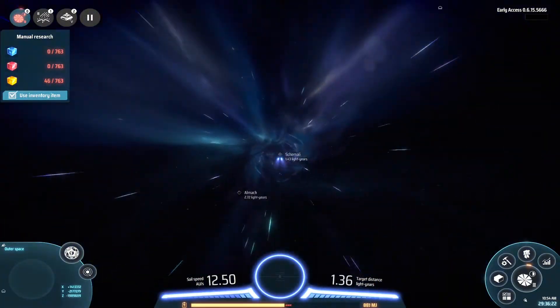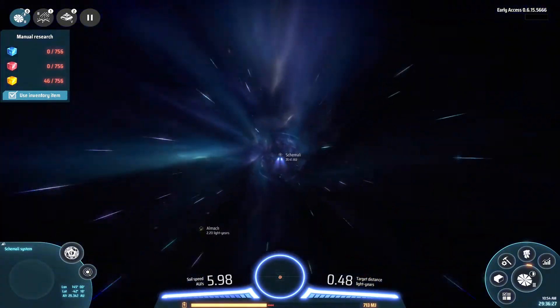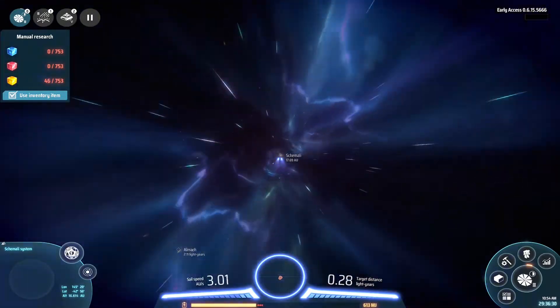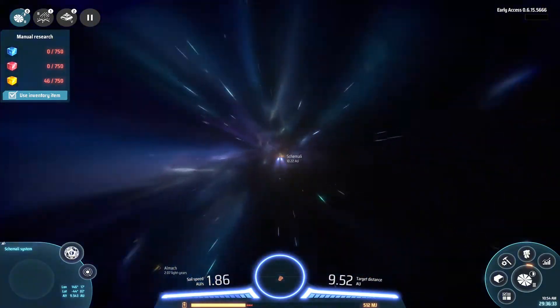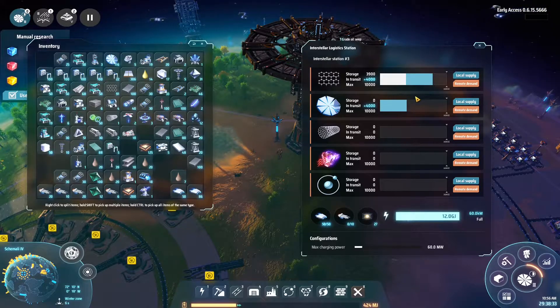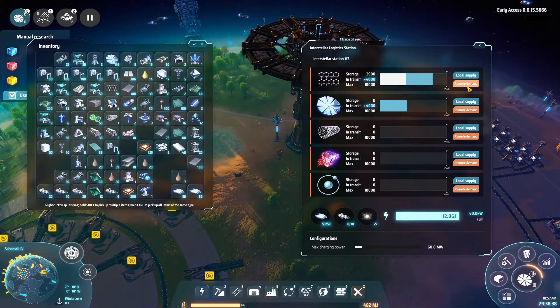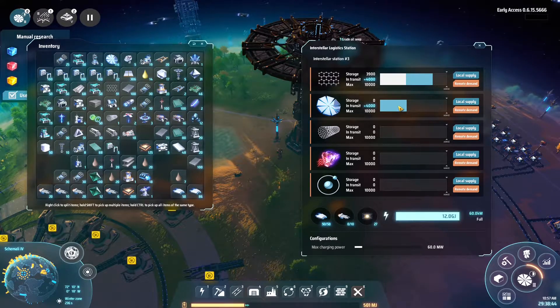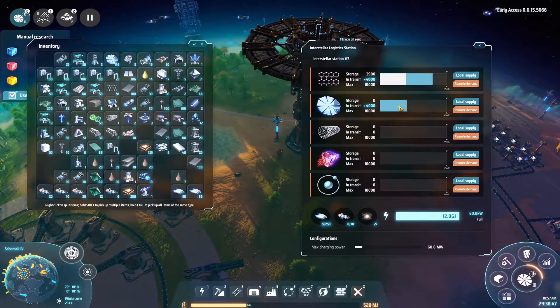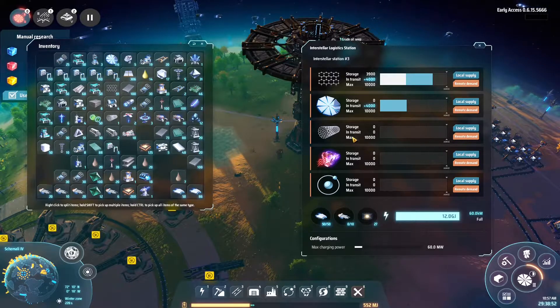Sometimes when you fly by you can see the ones that are in transit. A few of the logistic vessels have been able to make the trip - we have 3,900 in storage and we set this to remote demand. 4,000 are in transit, and when I took the trip back I saw a lot of solar sails, so yeah.